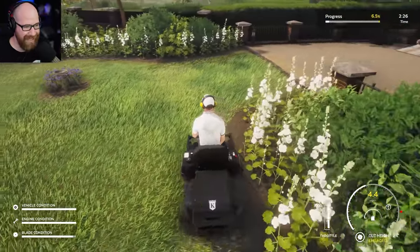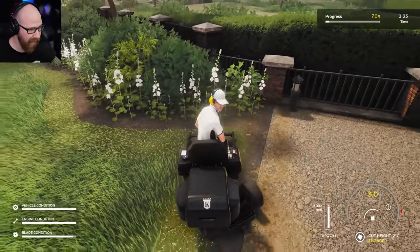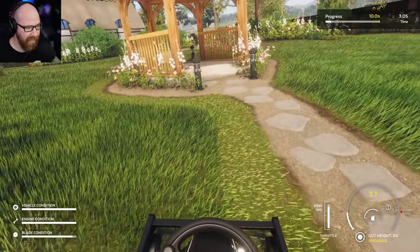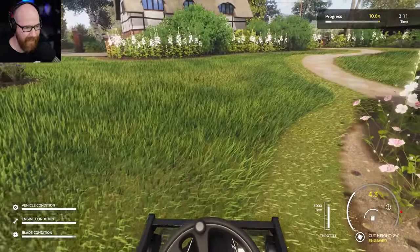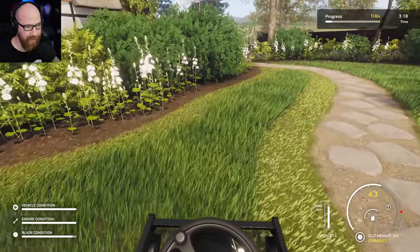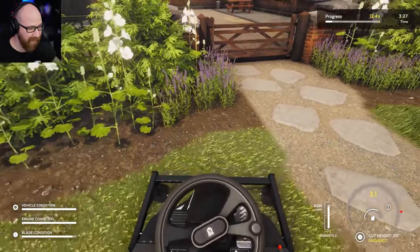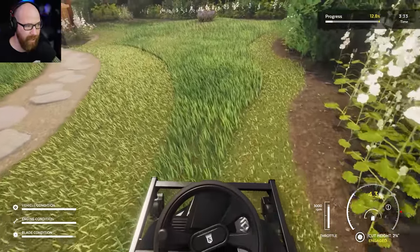We're trying to do a decent job here — you get what you pay for. You can change your view by hitting Y — there's an inside view. I don't know why, but they don't have wheel compatibility for my Thrustmaster wheels. They only support Logitech, so unfortunately I can't use a wheel yet. This would be a lot of fun with a wheel. They also don't have TrackIR, which I can't believe. Hopefully that'll come.